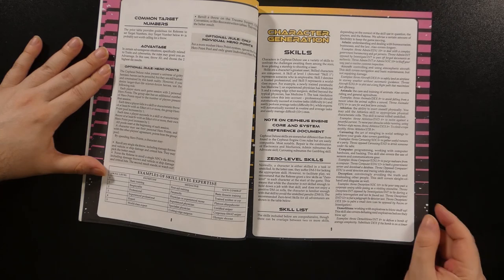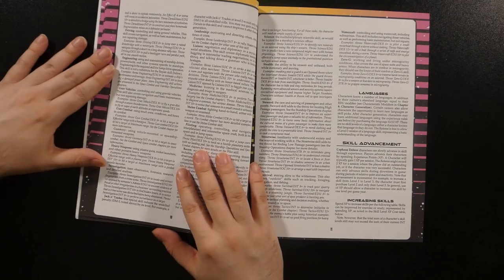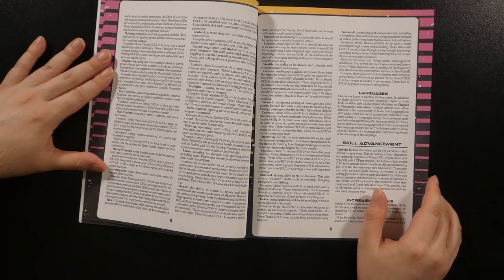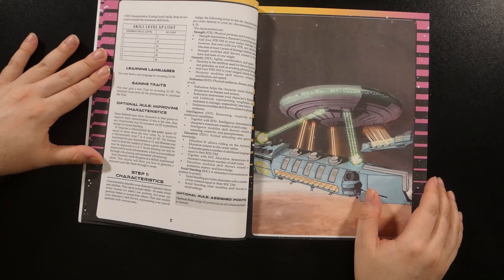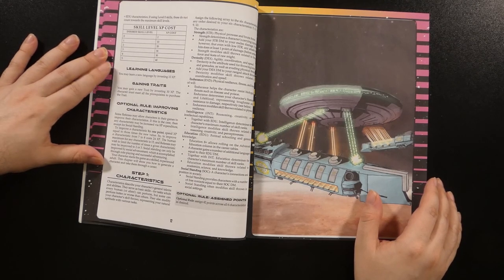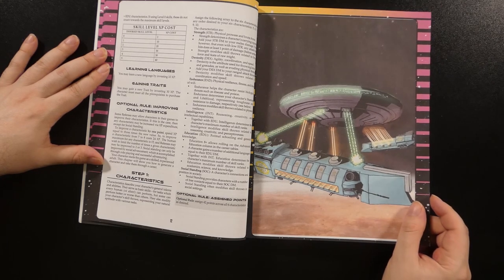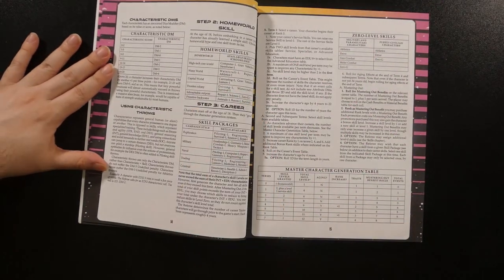The character generation section opens with a brief explanation of skills, along with some notes on changes to skills from the core SRD. There's a brief note on handling zero-level skills, and a skill list with names and brief examples of each skill in Cepheus Deluxe. There's a mention of how to handle various languages, and then a section on advancing skills using experience points with a listing of costs in a table. Similar rules are given for languages and traits through experience, as well as optional rules to improve basic characteristics — all given before the actual character creation rules, which is a curious but workable choice.